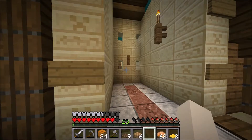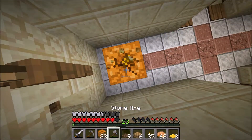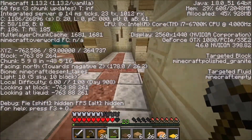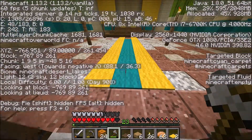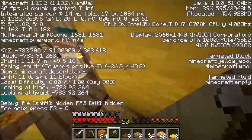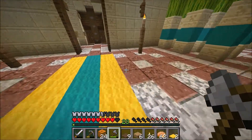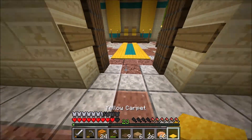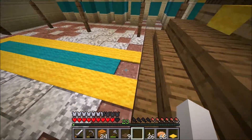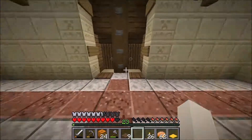We need more torches there too. We have 9, 8, 10, 11. I think we're good in this room. Then we'll have the blue on the side — it looks like it's connecting to this and then continues up there, looks like a continuous line from the throne. That's nice I think.